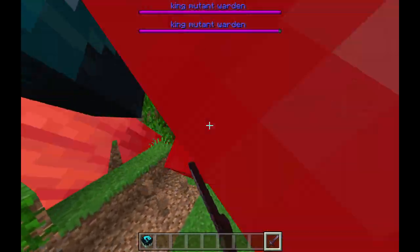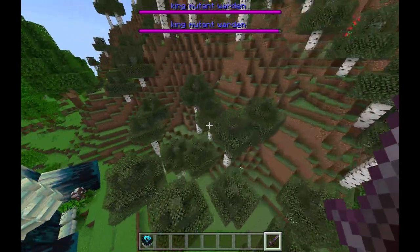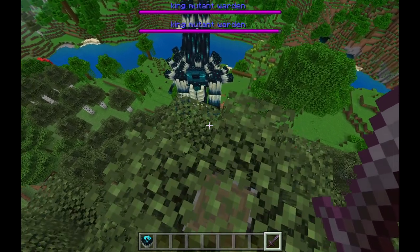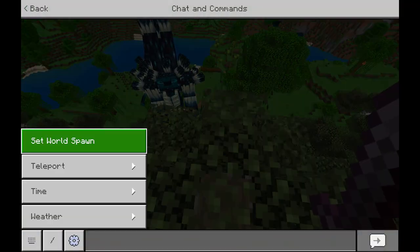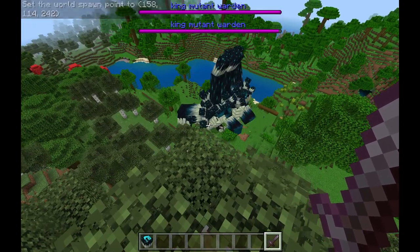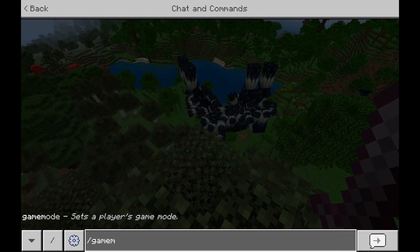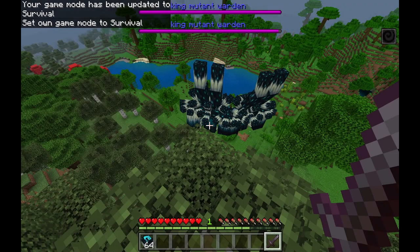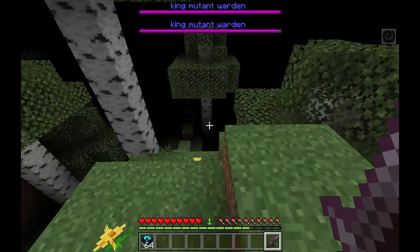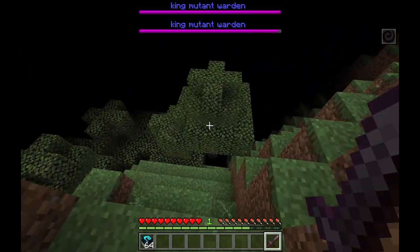That wasn't really what I meant to do. I am scared of trying to fight these or even go near them. But I was going to spawn right here and see what happens. It goes completely dark — I can't even see them. Now my question is, do they work like normal ones? Do they detect my movements?